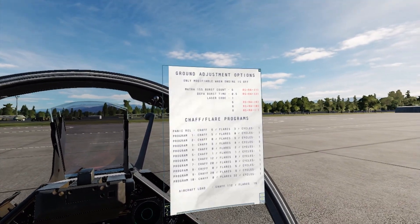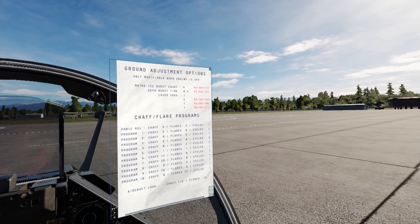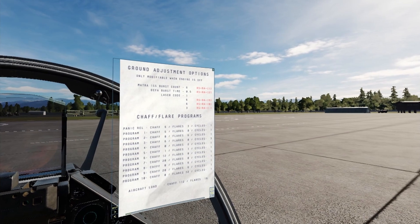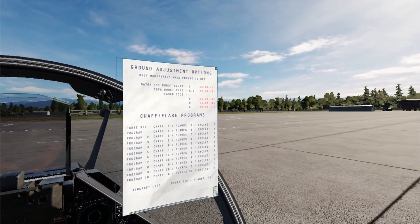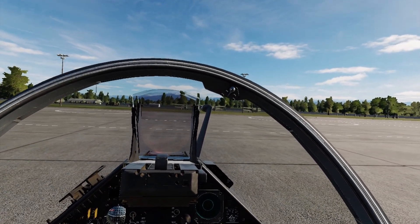The first thing you need to do is set up a proper laser code, and you need to do this before starting the engine. Open your kneeboard, look up the laser code, and set it to an appropriate code. Do not forget to tell your buddy laser about that code, because it's probably not a mind-reading entity and needs to know the code.